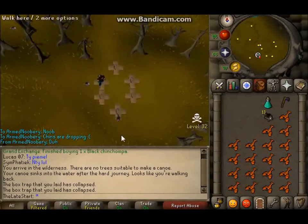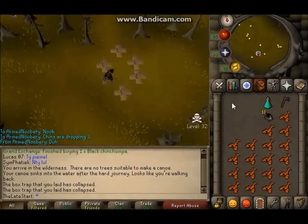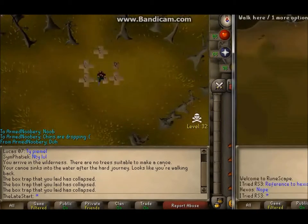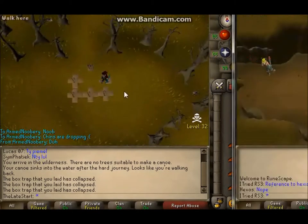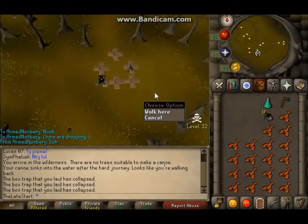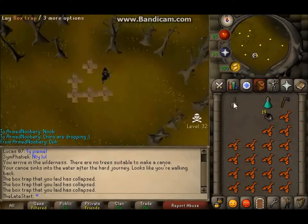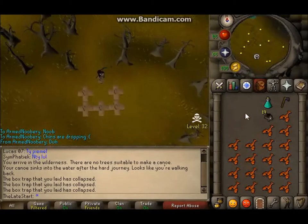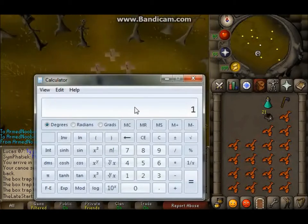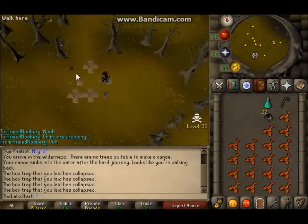At 98 hunter the chin doesn't run away too much, but it still will eventually, and when it does you want to be ready to shoot it. Sometimes I'm not sure which one it is so I just shoot both. Hunting here can get you about 1.1 mil GP an hour if you're in the 90s — under that, probably 800k an hour. There's a noticeable upgrade at level 98 compared to 97. At 99 you might make close to 1.2 mil an hour, because right now I'm making about 1.15 mil — that's 580 chins at 1,950 GP each, which works out to roughly 1.13 mil an hour.